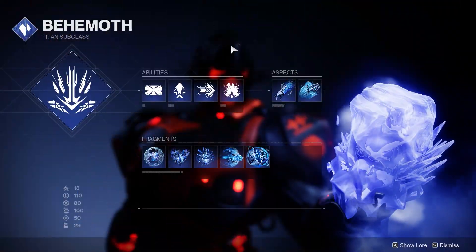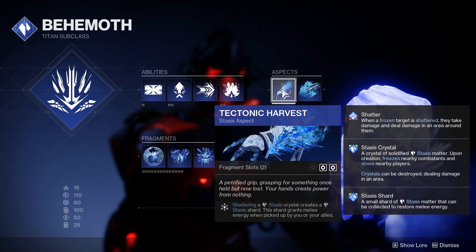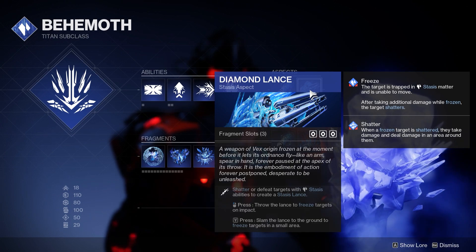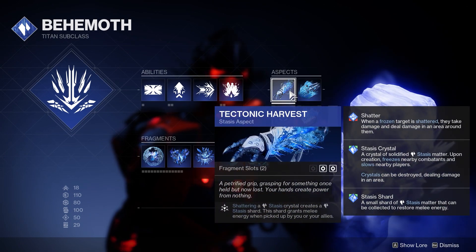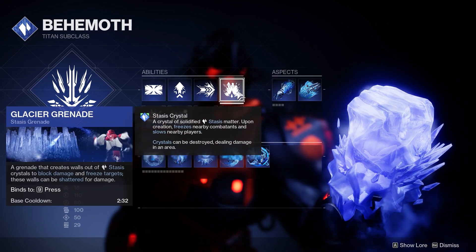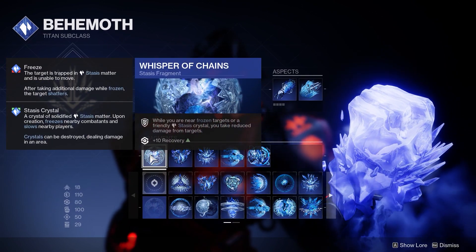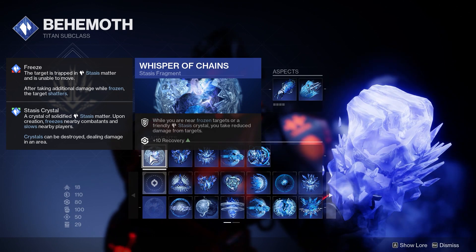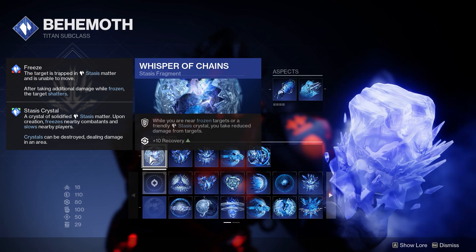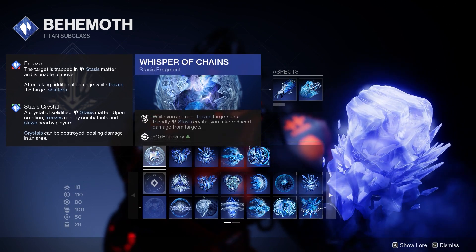Here's the full setup. The aspects I use are Tectonic Harvest and Diamond Lance. Tectonic Harvest is the one you must run; Diamond Lance is optional — I enjoy being able to run around with the spear, freeze and shatter enemies. Glacier Grenade, combined with the Half Frost Z stasis barricade, lets you get the damage on the fly. Fragment: Whisper of Chains — while near frozen targets or friendly stasis crystals you take reduced damage from targets. On top of extra damage, you get loads of damage reduction, plus an extra 10 Recovery.